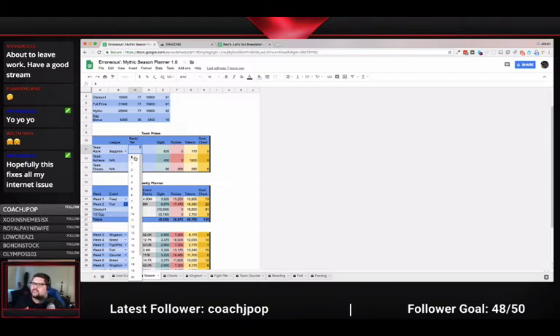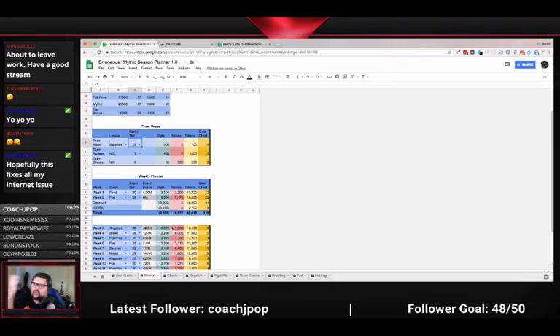Generally, you can average that out over the 13 weeks, or you could set it at the lowest finish so you know you'll do better and surpass what you need. In the long run you'll spend less. The point of this sheet is to help you understand how many chests you'll need to purchase — both during the discount period to get the discount dragon in time, and how many super sigil chests you'll need at the end of the season.